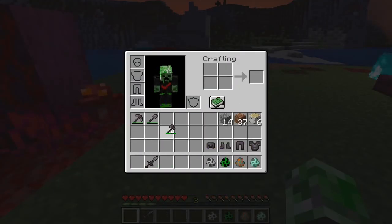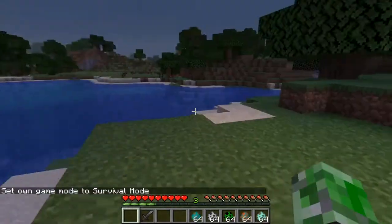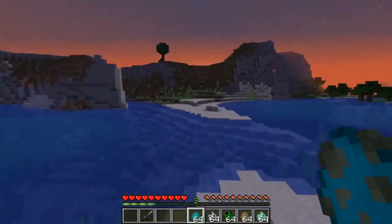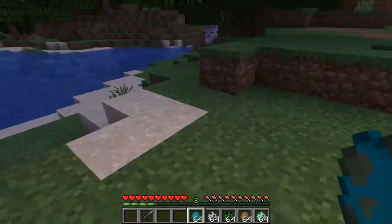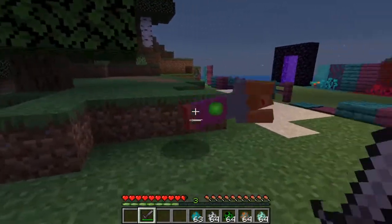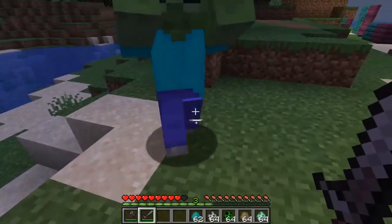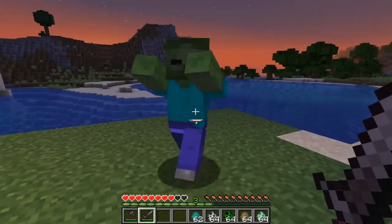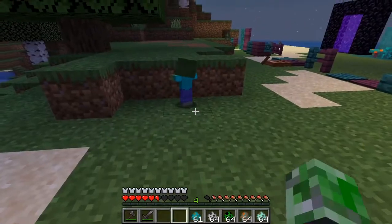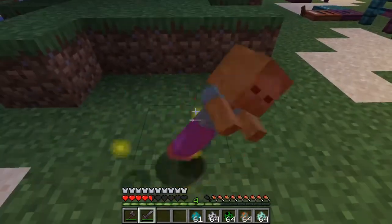You can put regular enchantments on these — it doesn't require anything special. Now we're going to test this out. I turned it to nighttime and turned off daylight spawning. We're going to test the sword on a zombie — it's doing alright, we're doing damage. We're also going to test the axe. I want to make sure we do at least like a heart and a half of damage, so let me put the armor on.